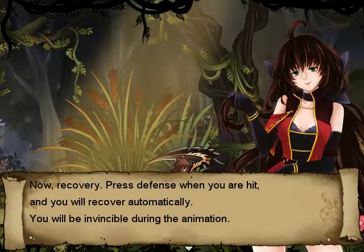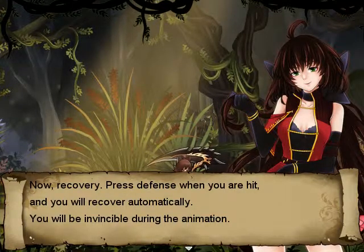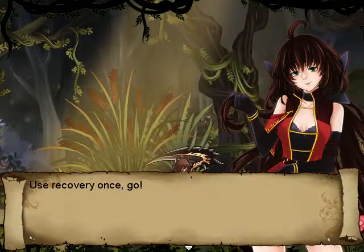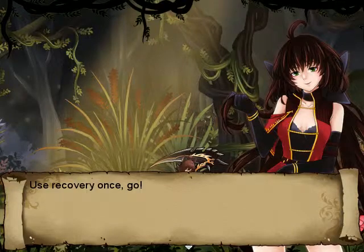Now recovery. Press defense when you are hit, and you will recover automatically. You will be invincible during the animation. Use recovery once. Go.